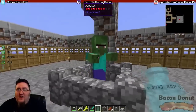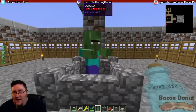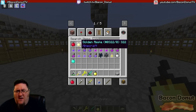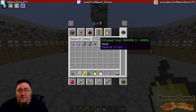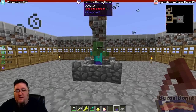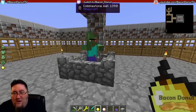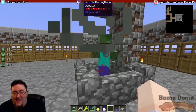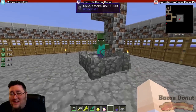Bring it over here and put it in this little pen I have prepared for the healing. It's important to have a block above him because they take damage in the sunlight - if I didn't have this block he would be on fire right now. So we just need to heal him. We need a golden apple - I think just the normal one will work, not the Notch apple - and then a splash potion of weakness. First we weaken him, then we feed him the apple. The normal one worked! You hear that weird noise? Now he's got red particles and he's shaking - it takes like three to five minutes.